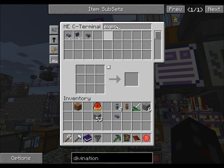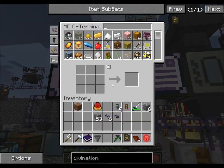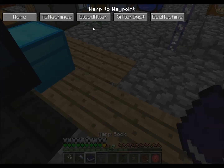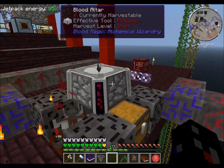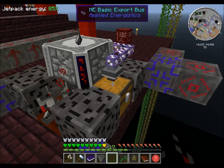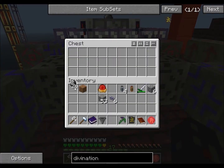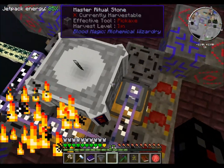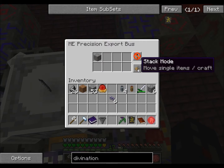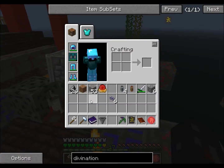What was I looking for? Basic Export Bus, ME Cable — are you making more? Nope. I might need another batch, but let's see where we're at. Basic Export Bus — his job is to export Flint. His job is to craft export gravel. Cool. This guy's job is just to pull it all into the network.